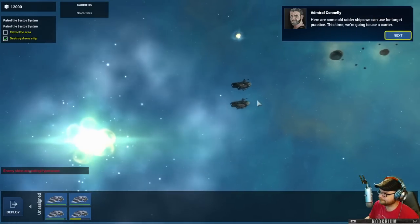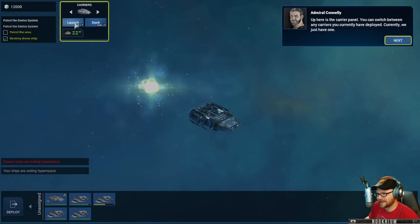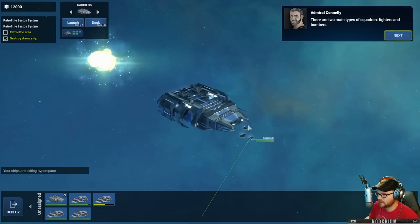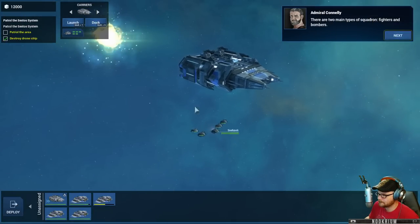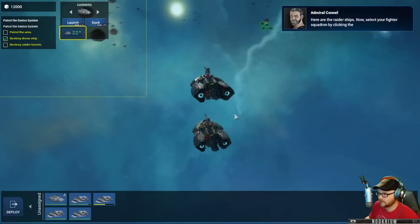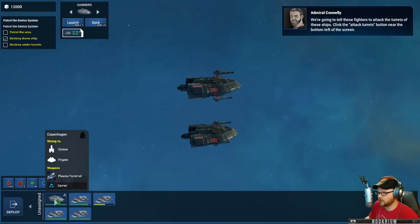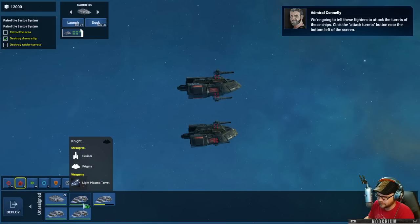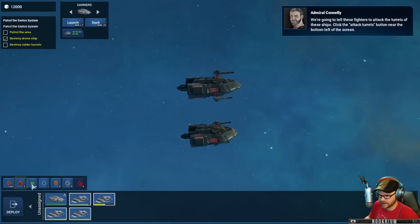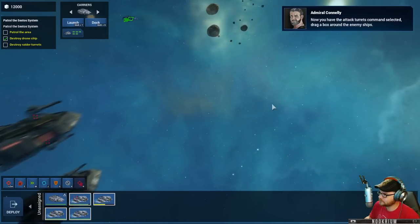Here are some old raider ships we can use for target practice. Now we're going to get a carrier - this carrier is a little more exciting. We can launch our fleet over this way. We don't want the bombers; we just want the fighters because they're good at targeting individual turrets. So we can actually fire at their guns - we're going to select all these guys and tell them to attack turrets.